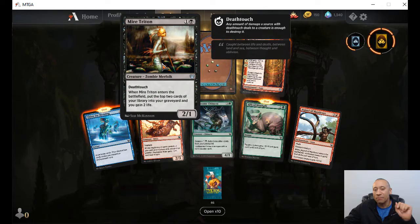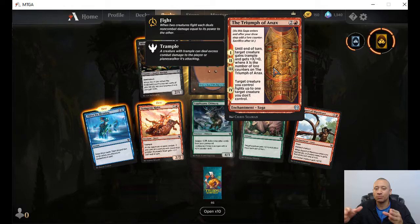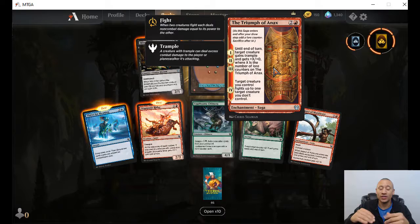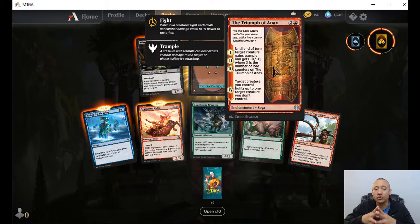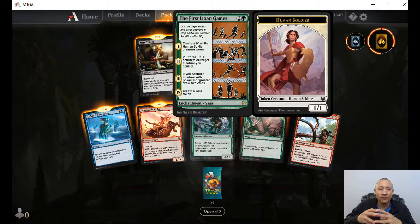The Triumph of the Annex saga. Till the end of turn, target creature gains trample and gets plus X, plus zero, where X is the number of lore counters on Triumph of Annex. It looks like it does that for the first three rounds. Then when it gets to the fourth saga step, target creature you control fights up to one target creature you don't control. And let's take a look at the rare. Another saga here — I like this art. The Iroan Games.